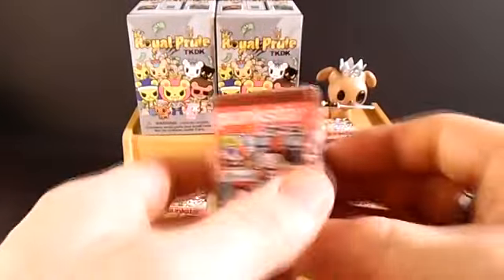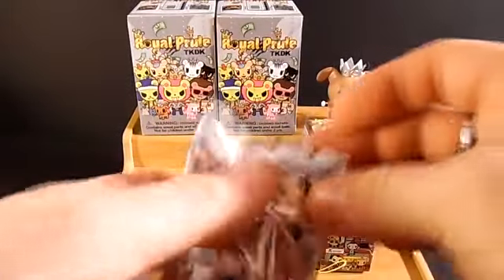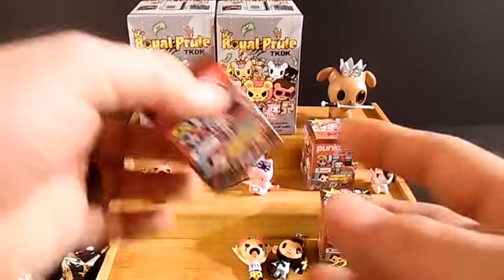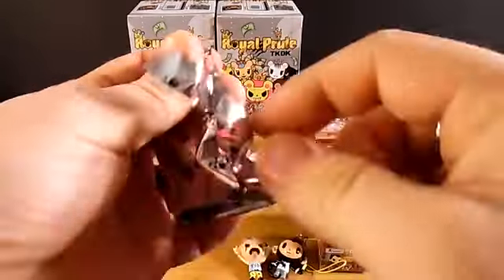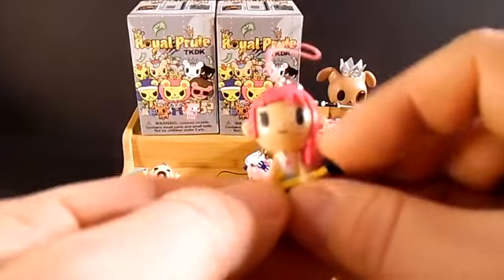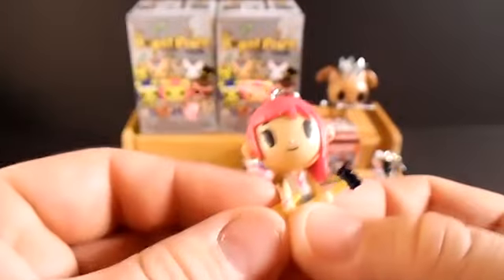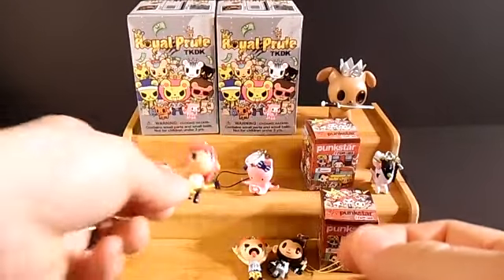Now let's do another Punk Star Frenzies box. We got another one of those girls, so I'm not going to get into too much detail since that one was a double — we'll go ahead and open up another one. Now we got a little rocker chick playing the guitar. They incorporate so much of their symbol into things — the end of her guitar is a little Tokidoki symbol, and that's just so cool. Just like the Hello Kitty Frenzies had a lot of their other brands in with it. That's a really cool one, I like that one.